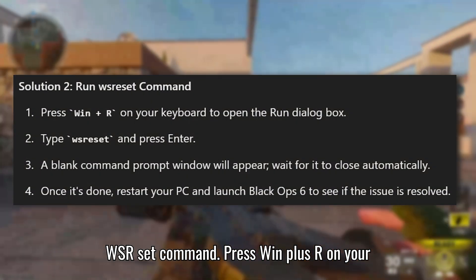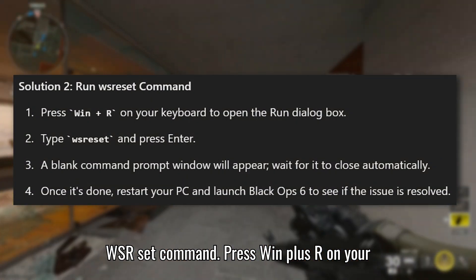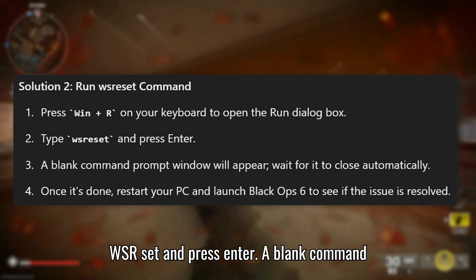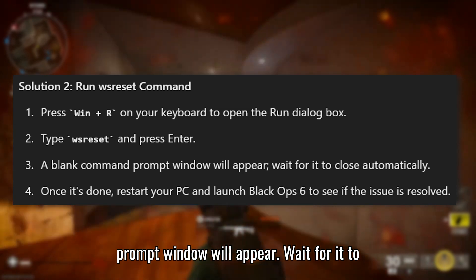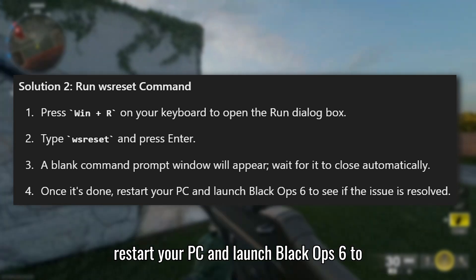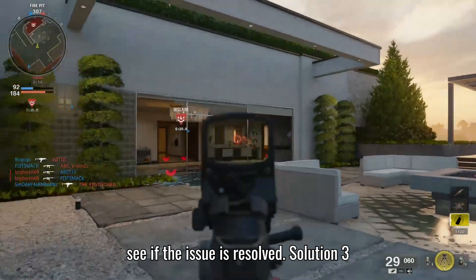Solution 2: Run the WSReset command. Press Win + R on your keyboard to open the Run dialog box. Type WSReset and press Enter. A blank command prompt window will appear — wait for it to close automatically. Once it's done, restart your PC and launch Black Ops 6 to see if the issue is resolved.